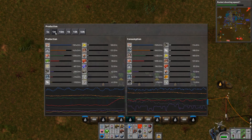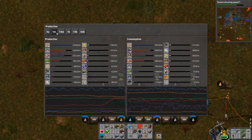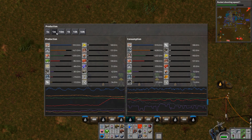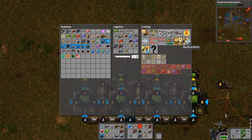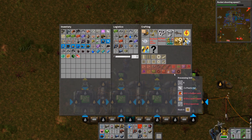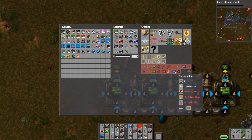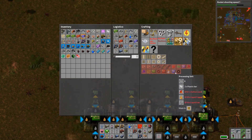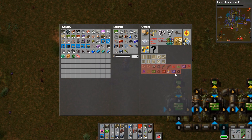Look at our production graphs for the last minute — we're consuming 584 circuits but we're producing 840, so that's actually pretty good, and it's going up since we put this down. We could actually do the same thing for advanced circuits, processing units, and the highly advanced ones as well. But we're out of time, so we'll continue this next time. As always, my name's Oni — I hope you enjoyed watching, and I'll see you next time.